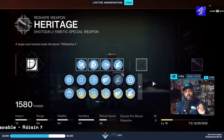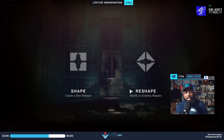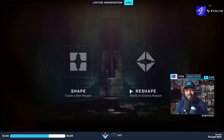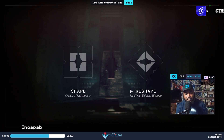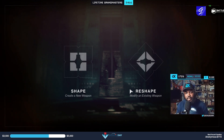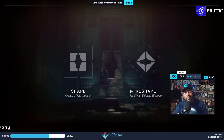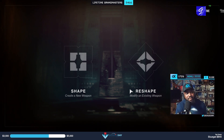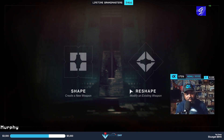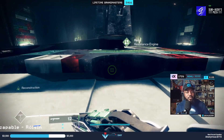So the second Heritage roll is: assault mag, small bore, pugilist, swashbuckler, with a reload masterwork. Swashbuckler at five stacks is about 33.3% bonus damage — I just rounded it to 35. Imagine running up to something, hammering it, swashbuckler is at max, and you have a big target in front of you. Recon is great because you basically get double damage stacked up, but it's only one shot. With swashbuckler you can sustain that bonus for a bit — you can even run swashbuckler and recon together if you feel pugilist isn't helping.